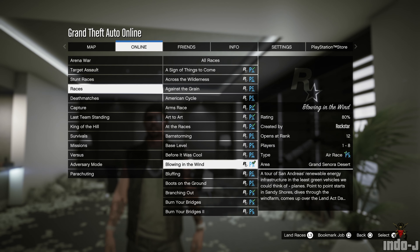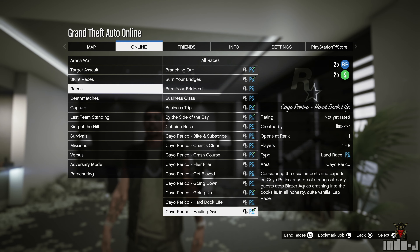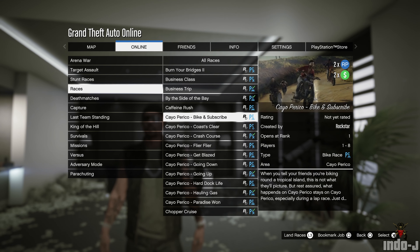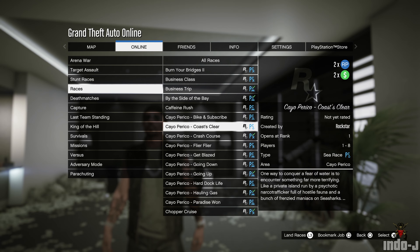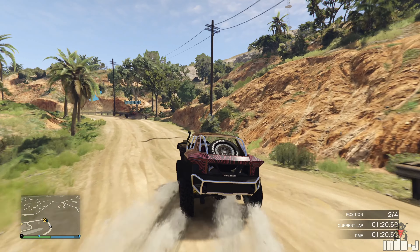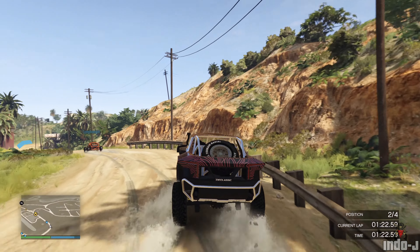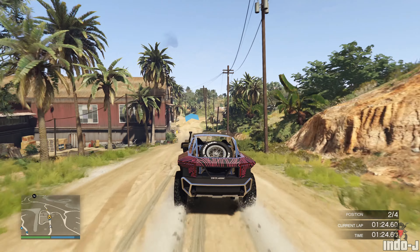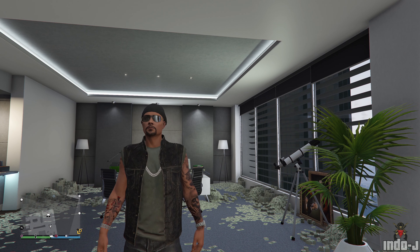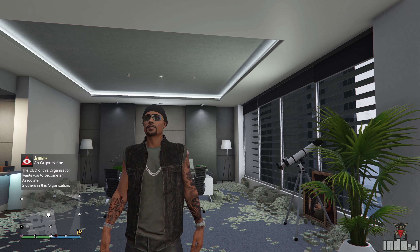I made a more detailed video on that as well, check that out. But yeah, there are 10 new Cayo Perico races and they are on Cayo Perico. There's double GTA money and RP on those Cayo Perico races, and that's also a double speed boost.